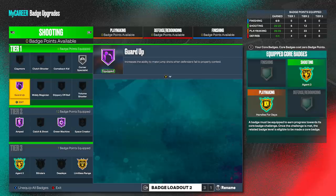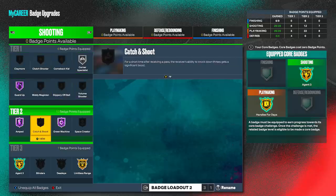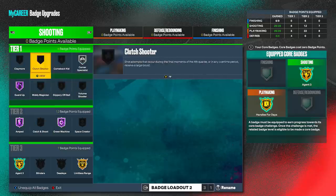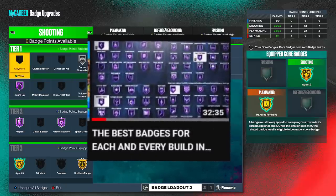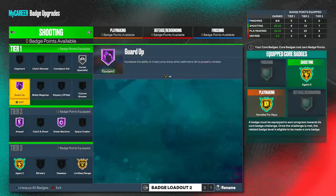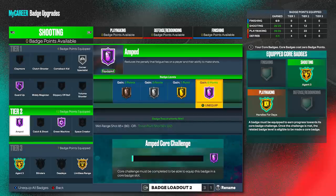The next one is to make sure you have on the best shooting badges possible. You need to have on what fits your play style. If you're a spot up, you need to have on catch and shoot, corner specialist, and more stuff like that. I have a video on the best badges to use if you guys want to watch it after this. I'm running the guard position and the most important one for the guard is amped, in my opinion - the first one you want to put on. Then green machine, which reduces the penalty that fatigue has on a player and their ability to make shots.